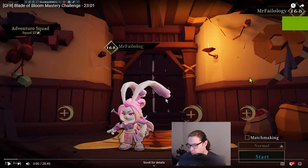Just to be clear, we changed the rules a little bit. After Mr. Failology won, we talked about it, and he was cool. He said that he thinks it would be more fun if the challenge continued. Instead of him getting all three prizes, he got to pick one of the three. He picked the $50 Amazon gift card. The duo run with me on the channel is still available, and the Gunfire Reborn key is still available.